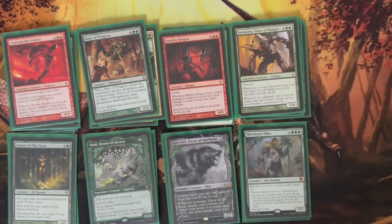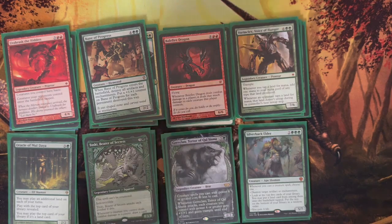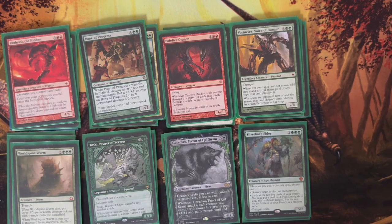Then we have one Vorinclex — lets you tap your lands for double the mana they would produce. At the same time, if your opponents tap for mana, they can't untap during their next untap step, which really slows things up for them. Then we have one Worldspine Wurm. This big boy can turn into a massive dude with Xenagos. It has Trample, and whenever it dies, it brings out three green 5/5 Wurm tokens with Trample. If it's put into the graveyard from anywhere, it shuffles back into the owner's library so you can draw into it again.